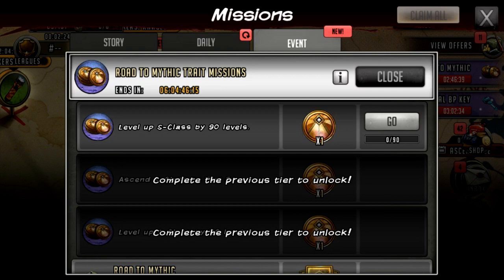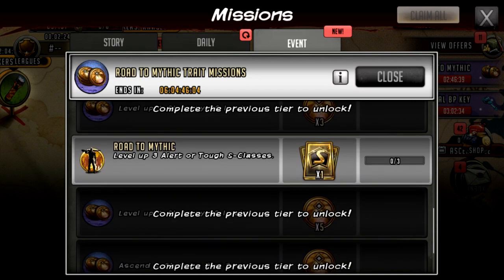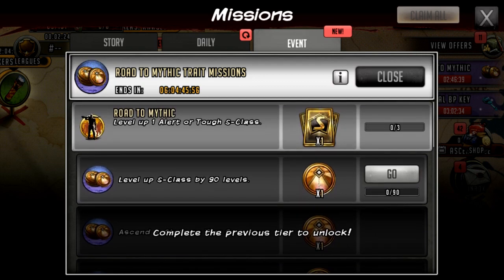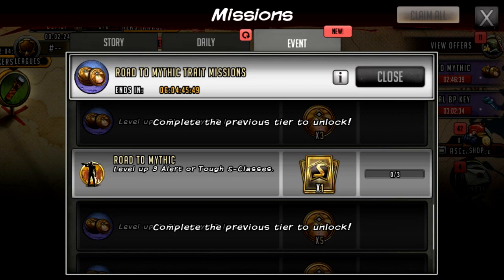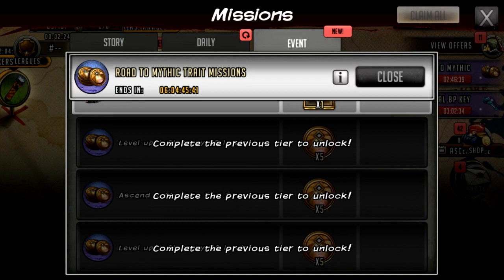You don't have to level up a tier 1 or tier 2 character specifically — you could level up a tier 3 tough character to get that extra level. During the week you have to do this a grand total of three times. The first time you get one RTM token per mission plus a gold S-class card. The second time you get three RTM tokens each, and the third time you get five, each time with a gold S-class card. You need three S-class tough or alert characters that you can tier 2 to complete this.